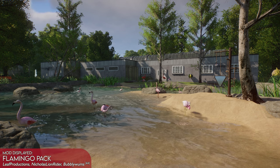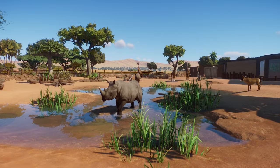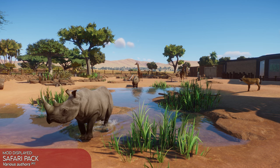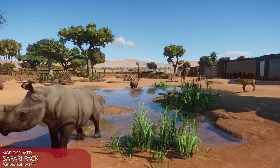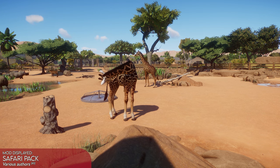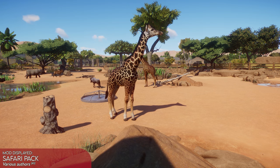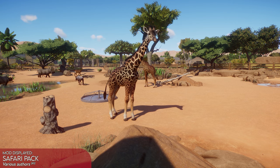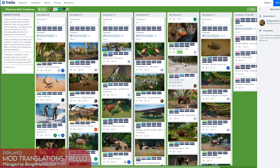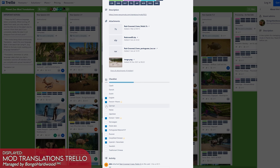Collaboration is especially important with the need for regional localisation. As Planet Zoo modding attracted players from all corners of the globe, and because modders themselves spoke a variety of languages, there was a specific need to translate mods to be as widely accessible as possible. Luckily, there are no shortage of volunteers in the community, and by using services such as Trello, modders can upload their original English localisations and have them translated retroactively.